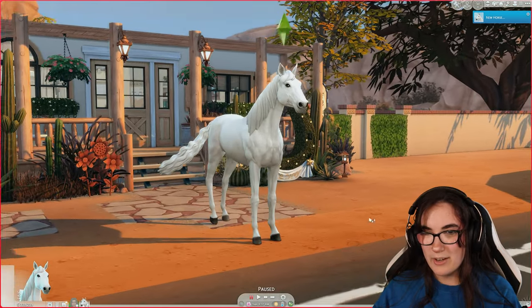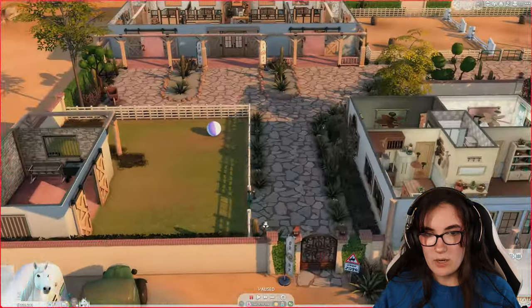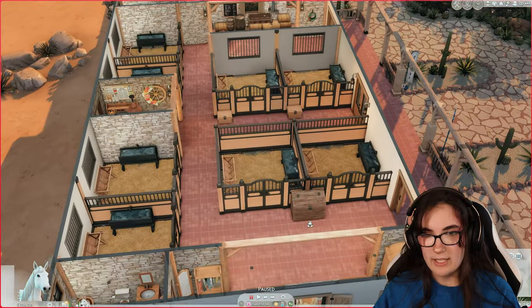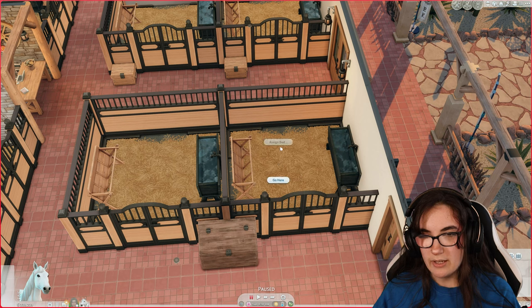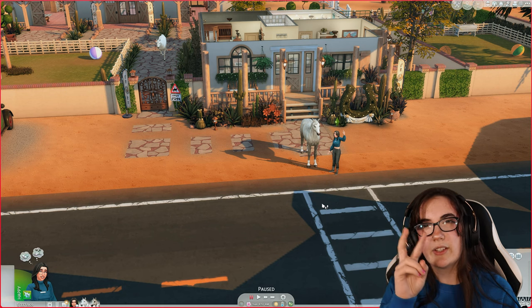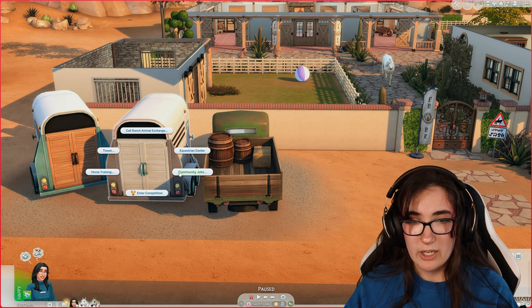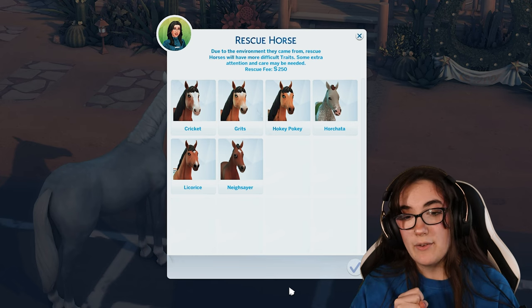Penny, look at you — what a pretty little gray horse! Let's get you accustomed into your stall. Penny can take the first stall here. We have Prince now too — Prince and Penny. I'm not saying that's the combination we'll breed, but I am going to hire a ranch hand. Let's rescue our next horse.